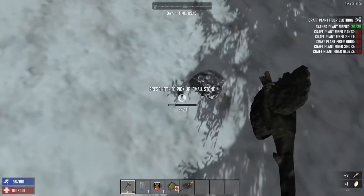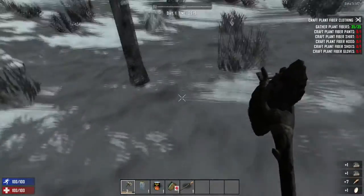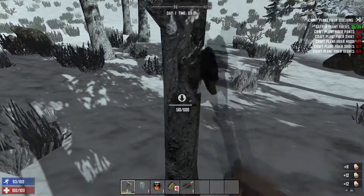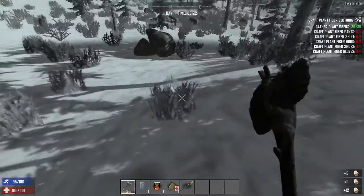And we get some more feathers - very nice, we're going to need those. We've got a good amount of wood. I'm going to start getting some stone here in just a moment.